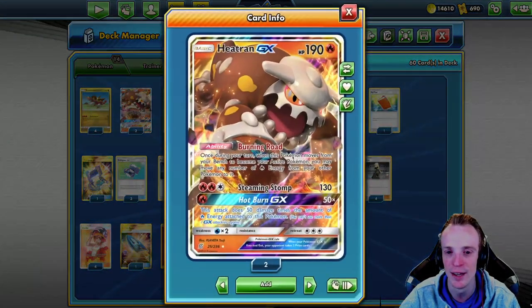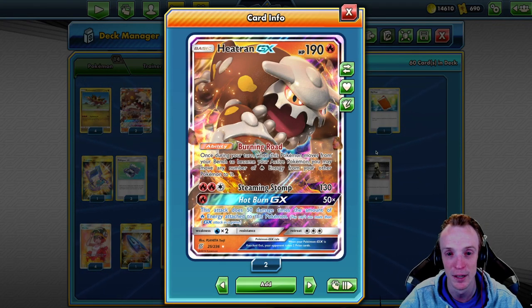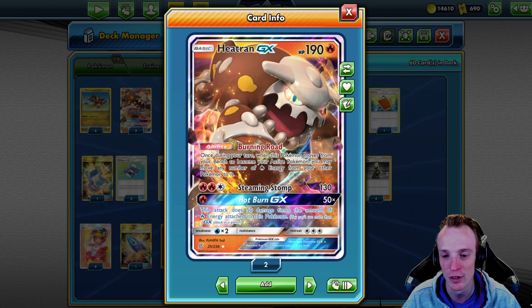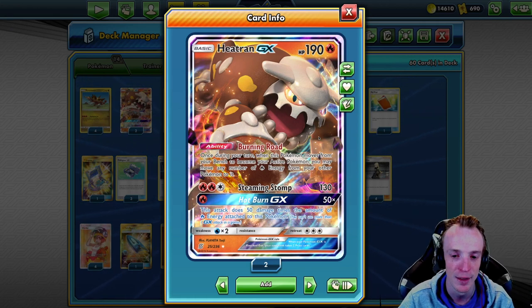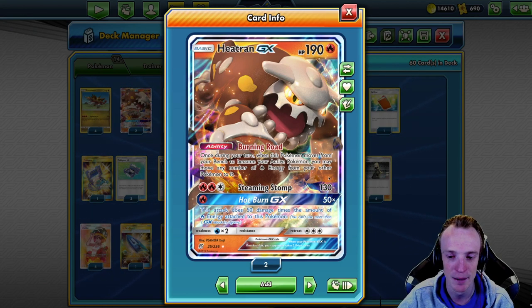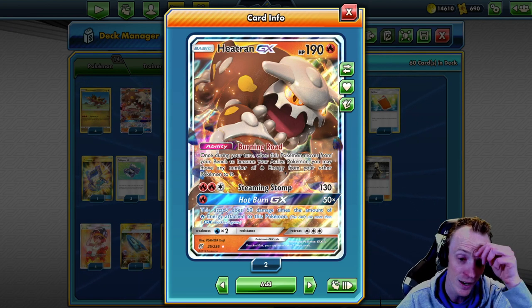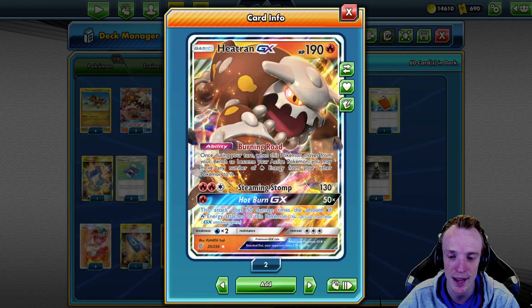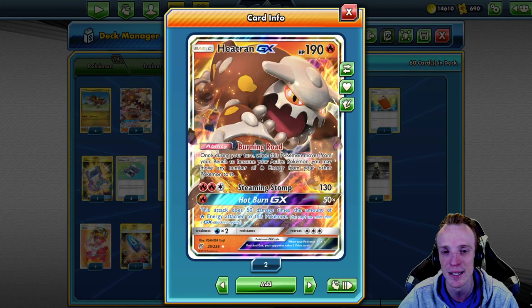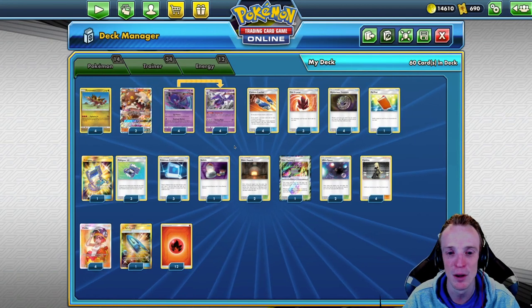We've also got Heatran. Heatran's absolutely clutch because he can hit 130 without having to discard energies, and that can be really important in some matchups. He's got this Burning Road ability where once during our turn we may move him from the bench to our active and move any fire energies in play to the Heatran. That's really good for paying his Steaming Stomp attack for three fire energies. We've also got this Hot Burn GX attack that does 50 damage times the number of fire energy attached to Heatran — so we can get a nice big explosive KO with him as well.